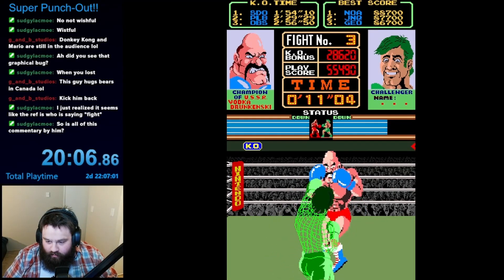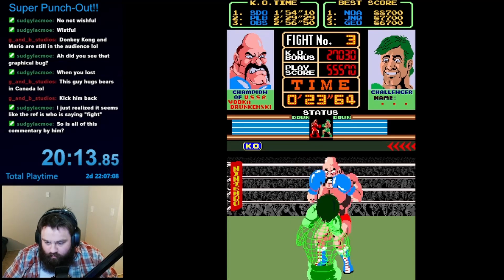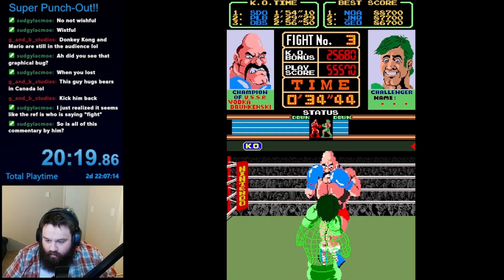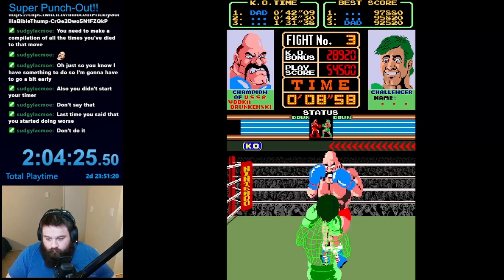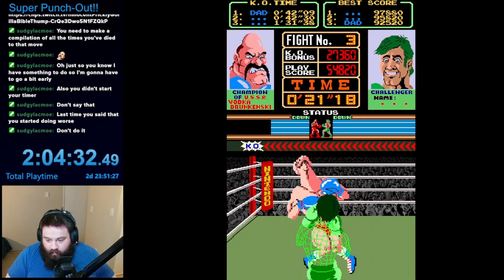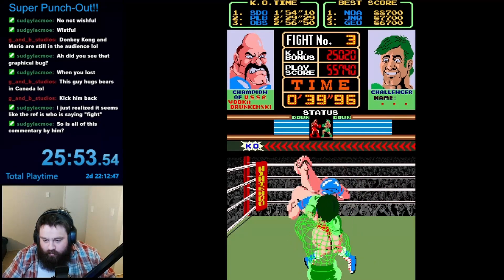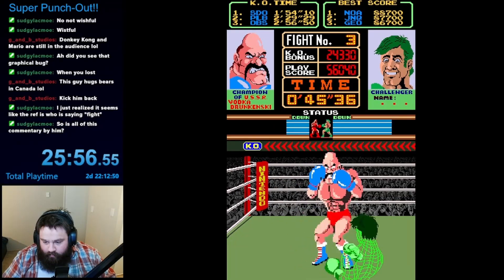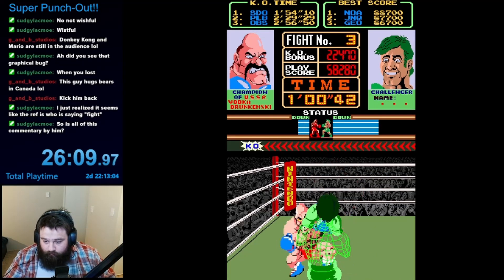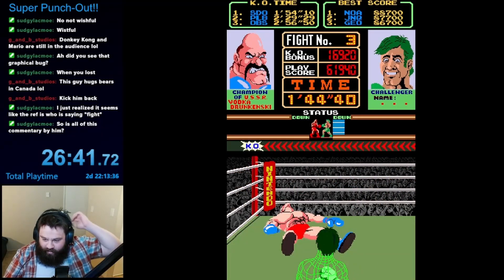Finally on my next run I was able to rematch Vodka Drogensky. I realized the best way to deal with his jabs was to keep your arms up defensively and block them. He followed a pretty consistent pattern — he jabs once, then throws out a hook which you can dodge and punish, then does it again with two jabs before the hook, alternating back and forth. Later in the fight, he completely changes up his moveset, mostly throwing out hooks and a new powerful uppercut instead. I was generally able to react to these and follow up with the punish, and I finally knocked him out.